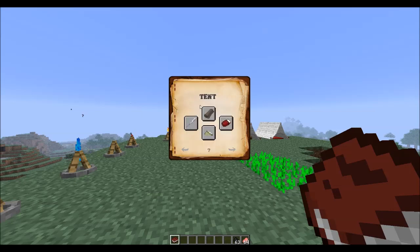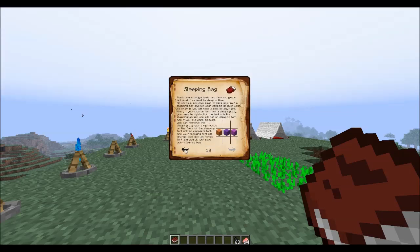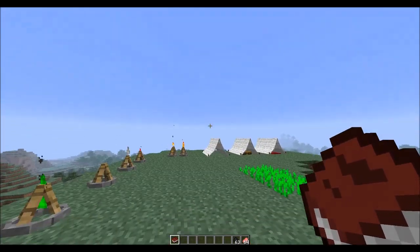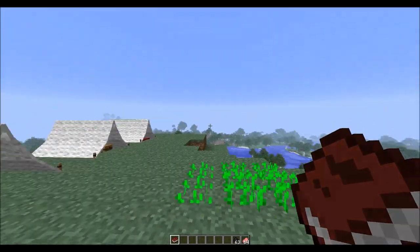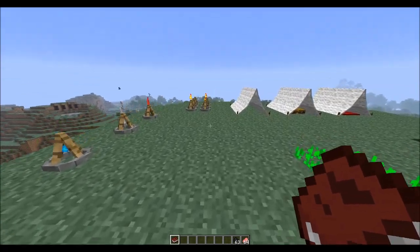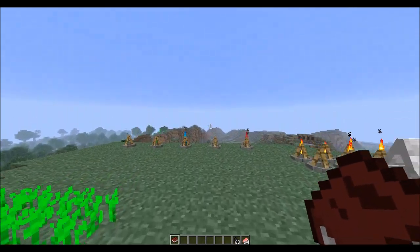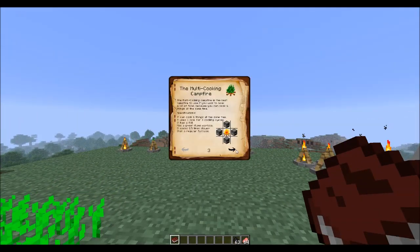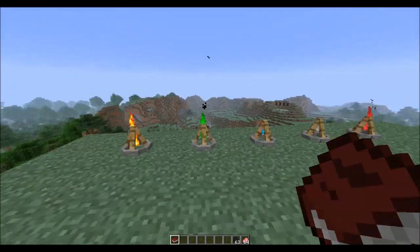If you keep going it will give you your tents and stuff - this is going to be a sleeping bag, and it will show you how to craft the tent and the tent poles. Basically, everything you need for crafting is going to be in this book, and you will get this book right when you spawn into your Minecraft world with the mod installed.